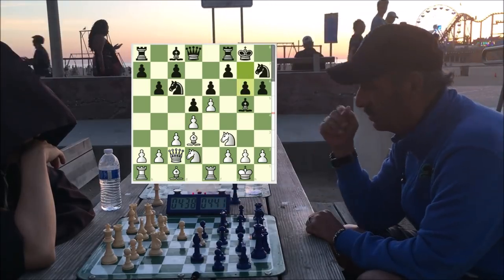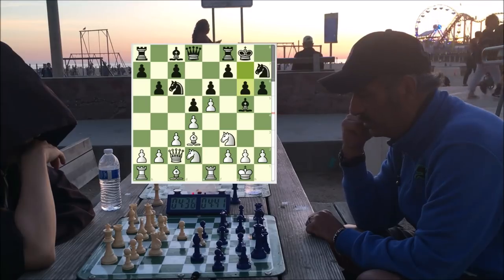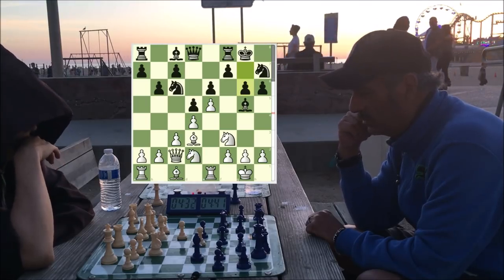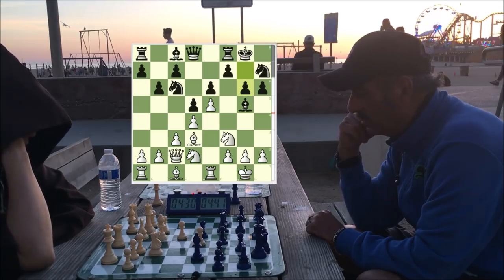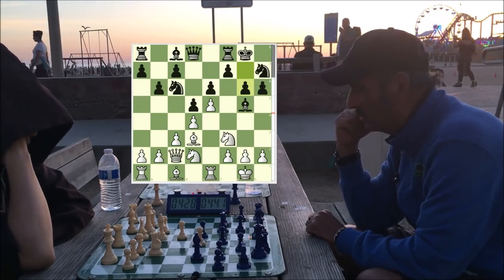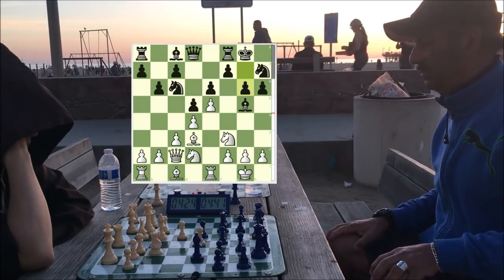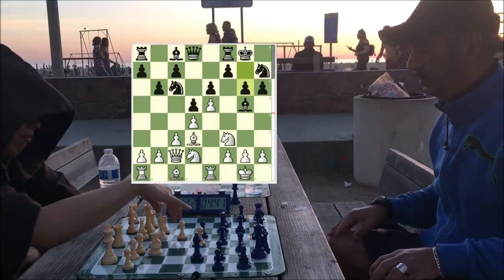He's going to defend and here usually the direction of your pawn chain indicates where you should attack. So I should be attacking on the kingside here, but things look a little cramped and hey, why not — it's blitz right — I want to attack on the other side.